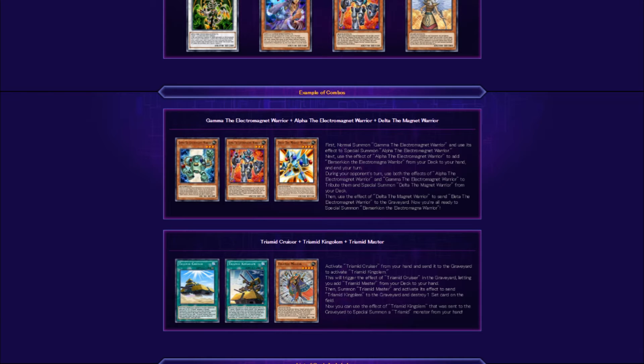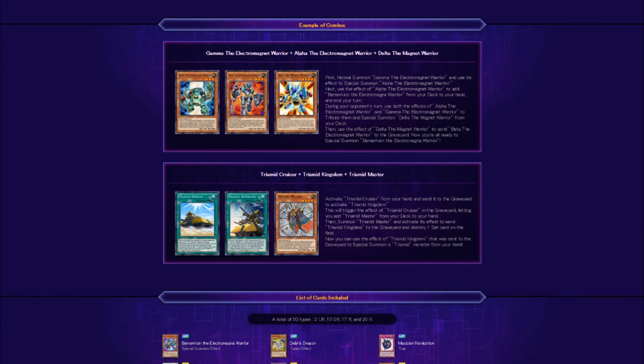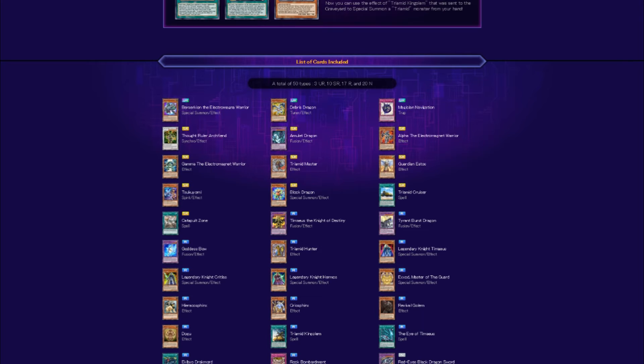That's insane — there's going to be a lot going on. The next combo: Tri-Mid Cruiser plus Tri-Mid King Golem and Tri-Mid Master. Activate Cruiser from your hand and send it to the graveyard to activate King Golem. This triggers Cruiser's graveyard effect, letting you add Master from your deck to your hand. Then summon Master and activate its effect to send King Golem to the graveyard and destroy one set card on the field. Finally, use King Golem's graveyard effect to special summon a Tri-Mid monster from your hand.